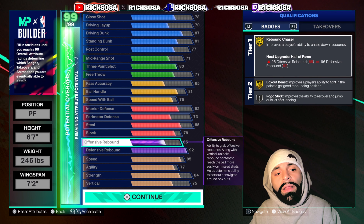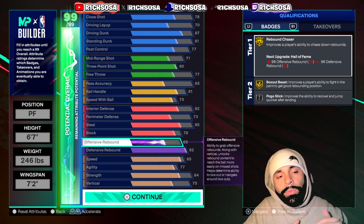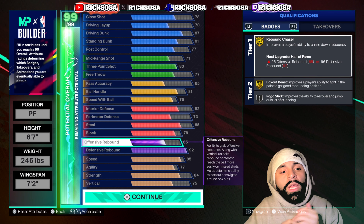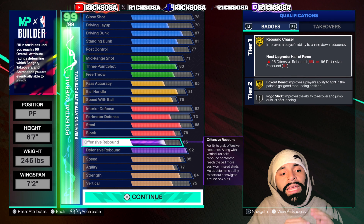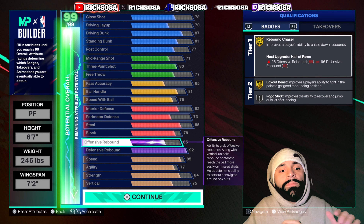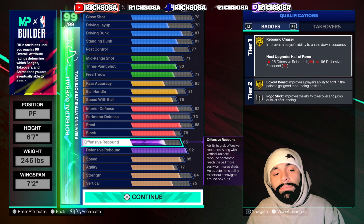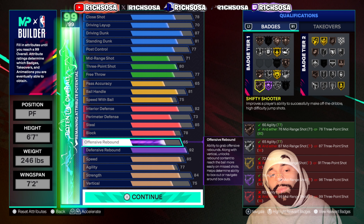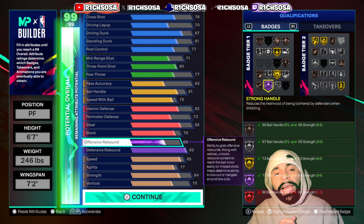Once you get this build maxed out completely, you have everything from the contact dunks to pro dribble animations — you're able to pass and move the ball around, still be a finisher as a layup guru, and on top of that be an all-around teammate on the defensive side. With a 92 defensive rebound this is going to be a great rebounder, a great interior presence, and honestly one of my favorite builds I've personally made this year.